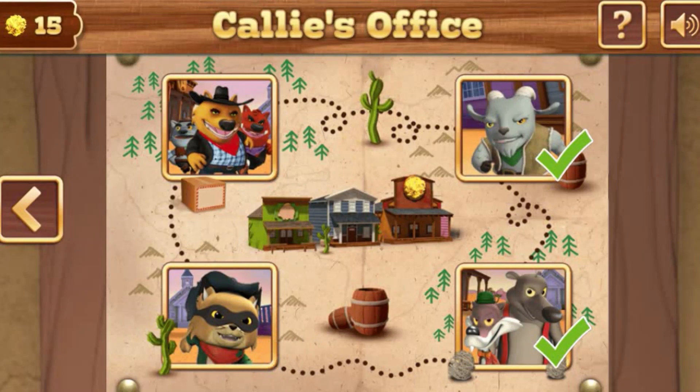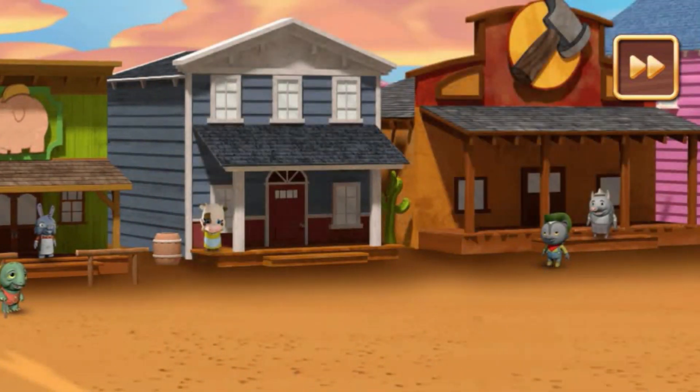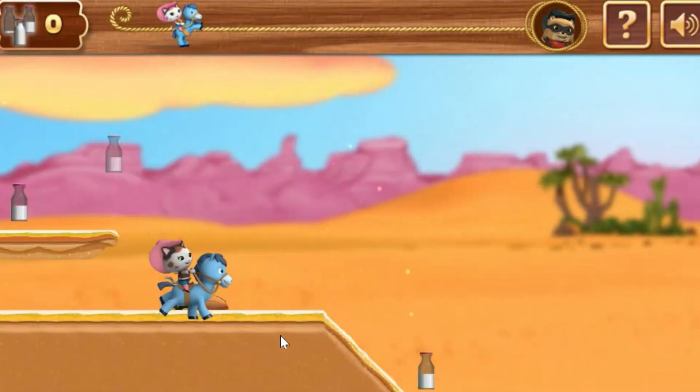Let's go get them! Whiskers — that bandit's getting away! Let's get to his hideout fast! That no-good milk bandit stole all of Ella's milk bottles, and he left a trail leading right to his hideout. Let's get as many bottles as we can!